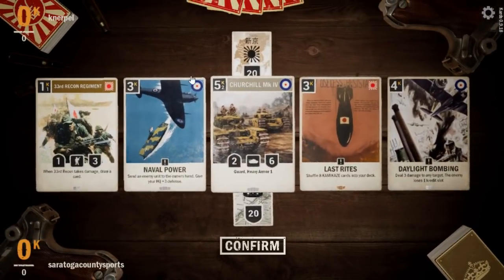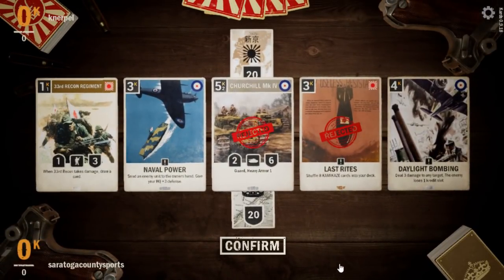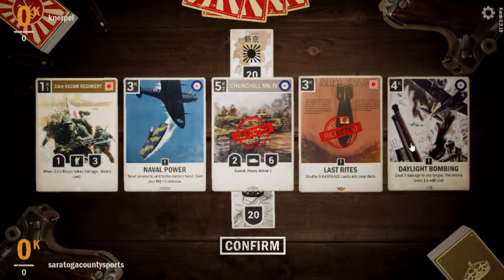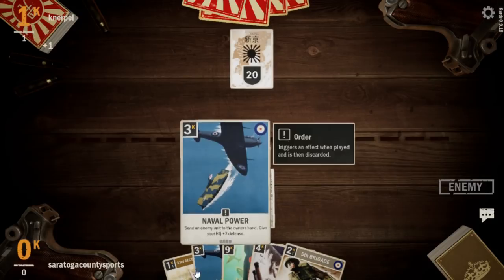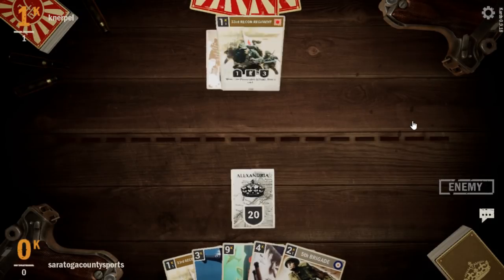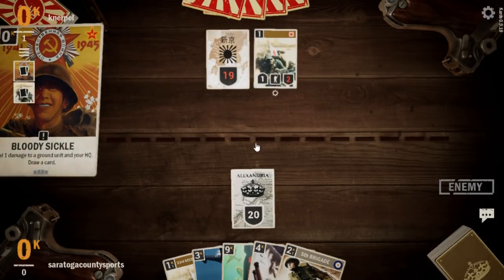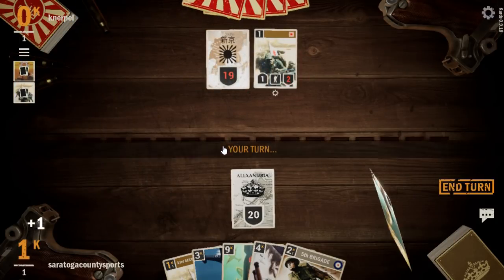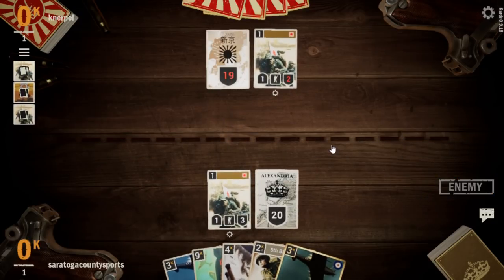Now we're up against Nurple — I think Nurple's been in our stream a couple of times, good to see them. We throw back Last Rites, Churchill, and Daylight Bombing — they're on Japan. These two are good against burn, so is 5th Brigade. They have a 33rd of their own and Bloody Sickle it for the draw. We'll just drop our own 33rd Recon, though we'll be a step slower. But we have our 5th Brigade to bridge.